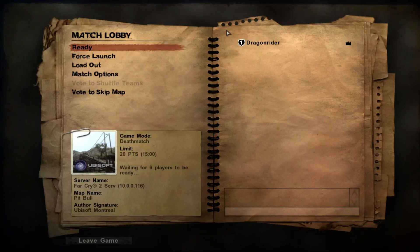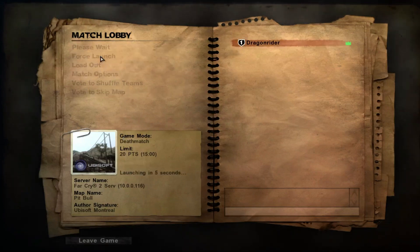Welcome everyone to my channel. DragRider here, and this is another Far Cry 2 map walkthrough. The map is called Pitbull. Let's get on with this. Strange name for a map — Pitbull.